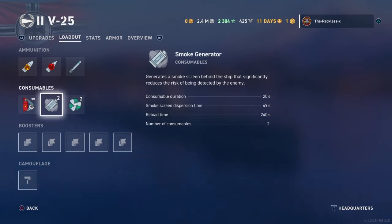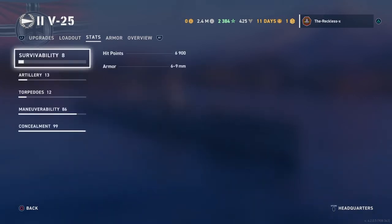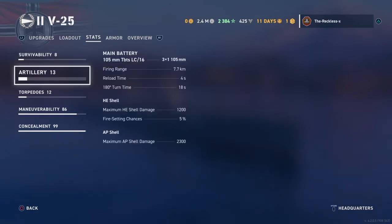Moving on to the stats: you start off with a pretty good hit point pool of 6,900. You have 105mm guns, just like the cruiser and the tier 1 cruiser, but you have fewer of them — not 6, you have 3.